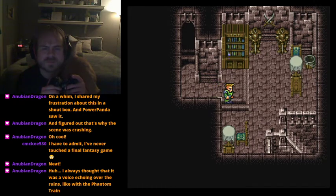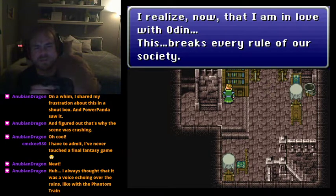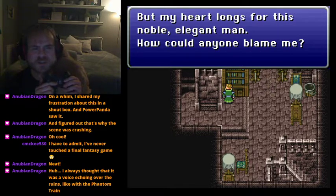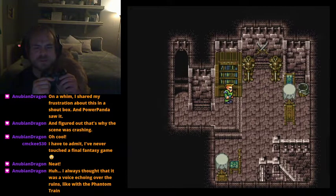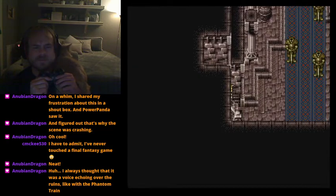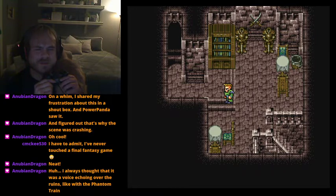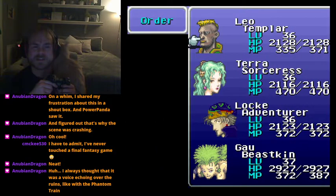When adding a new character like Leo, you can't just drop him in. In the queen's diary you read: 'I realize I'm in love with Odin - after the fighting is over I'm going to bear my soul to him. Five steps from my throne.' Normally Terra would jump out of the party saying 'love between a human and an esper,' but she doesn't here because Leo's in the party.